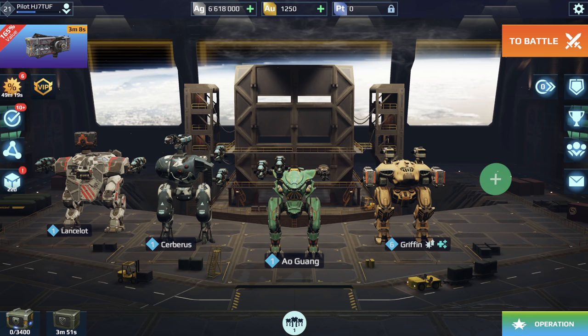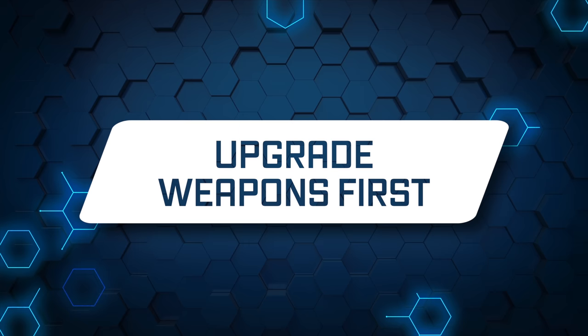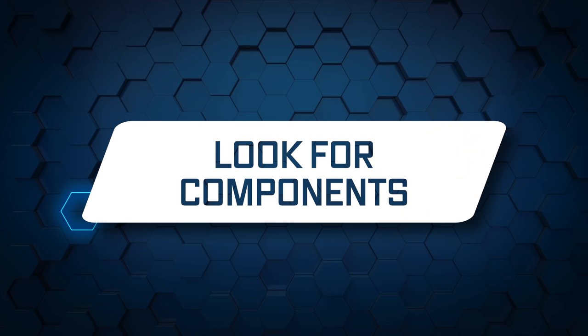Now for some tips. Save up gold to open all five hangar slots before spending it on anything else. The more robots you can deploy, the better your battle results will be. Upgrade weapons first and robots next — firepower is important. And you can always equip another robot with your upgraded weapons if you decide to abandon the old one.